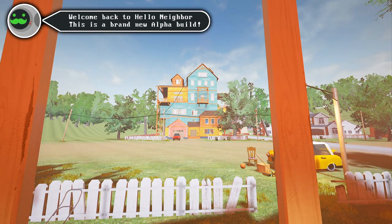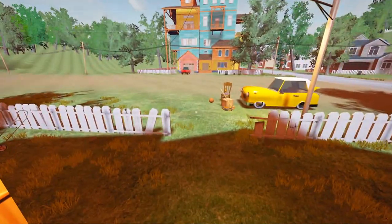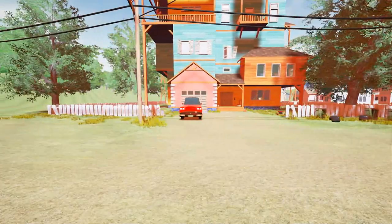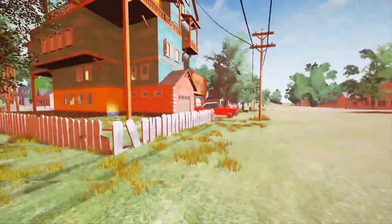I've heard stuff about graveyards, guns, freezing sharks, using jackhammers to drill through walls. I want to try that. I want to try to get the boards off the door again, like I started to do in the last episode. But one of the main things I want to do is freeze this shark and kind of get the neighbor glitched into our house.